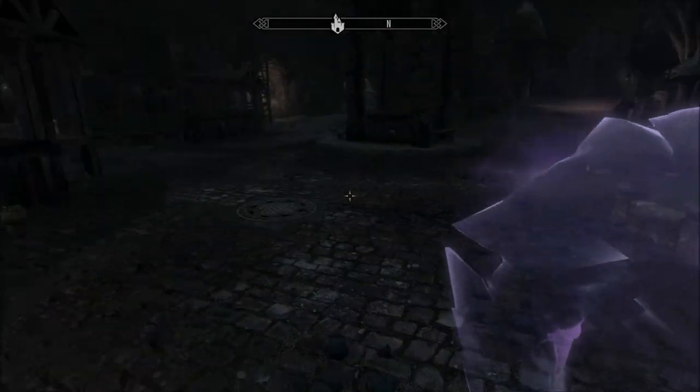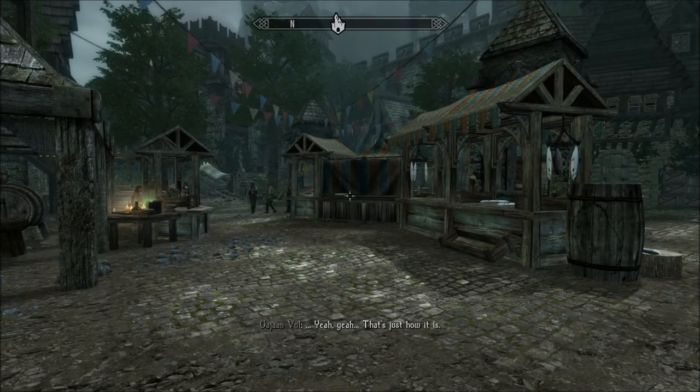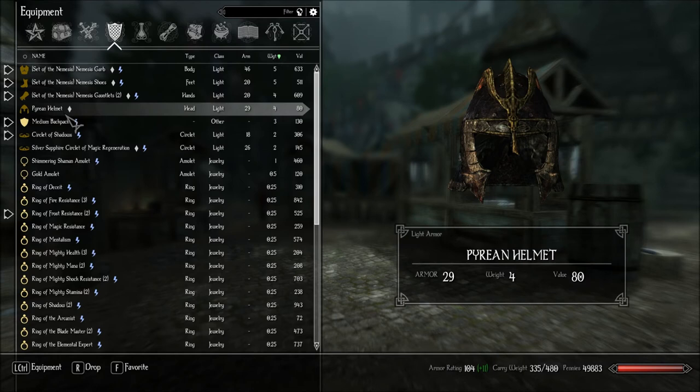I'll be back, guys — I'm going to go rest at my mage mansion in the Noble's Quarter. I'll walk around and see what kind of armor we can find for him. I got the guy a Pyrean helmet — I just have to put it on him. It's 29 armor. He's not wearing a helmet right now. I couldn't find anything better — I only checked a couple of shops. I could check the fence down in the Undercity. It's light armor, and the guy's a little better with heavy armor, but I couldn't find any heavy armor helmets this good.